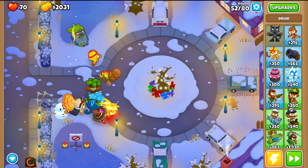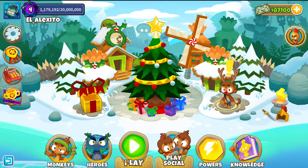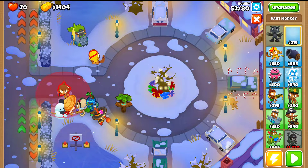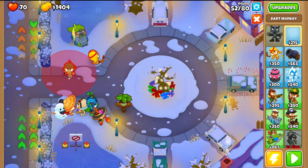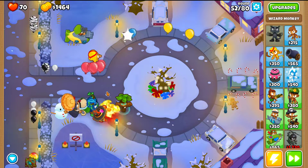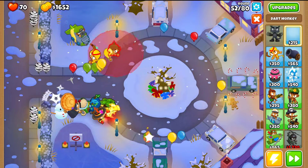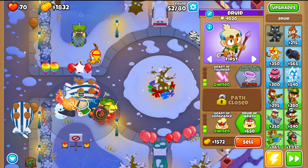Don't worry too much about MOABs. Even if MOABs go past your main defenses, because they follow a more internal path, they'll actually be closer to your towers when they come around the other side — not far away but right here. The Ninja can attack them and the Druid should be able to reach them too, which makes it easier. The real problem is regular bloons sneaking past since they'd be more distant, but MOAB-class bloons being on the internal path actually works in your favor.